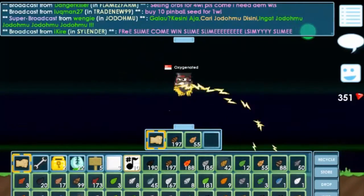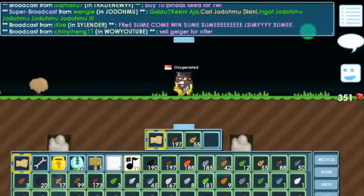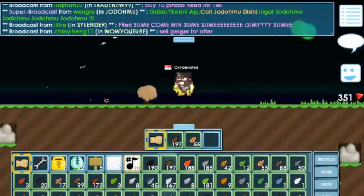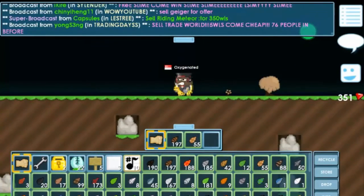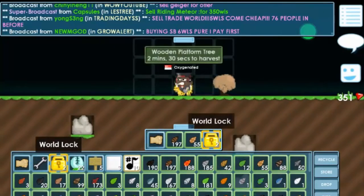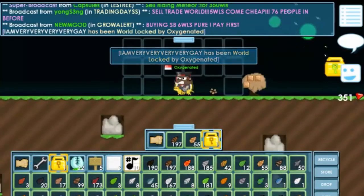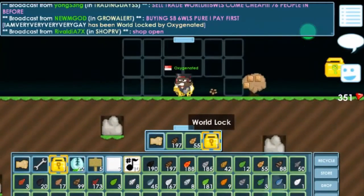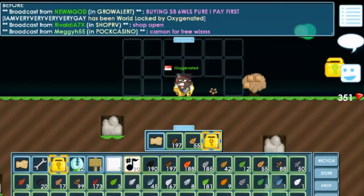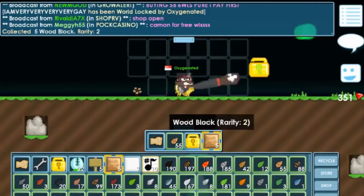At least get a woodblock first — it can really save your life. Once you get a woodblock you can break the whole world and start a farm. Once you get at least 2 wall locks, do this process around 2 times. One wall lock will be used to lock that world and another wall lock is for you to buy farmables. You can buy around 20 black rock seeds for one wall lock. Black rock is really good — you can get a lot of gems through it.